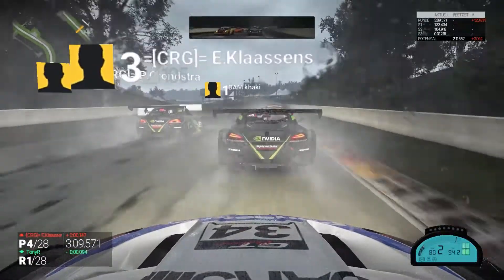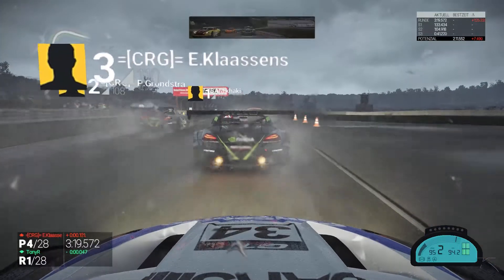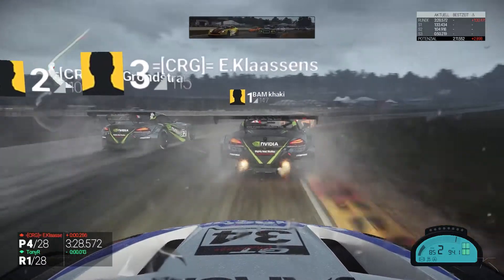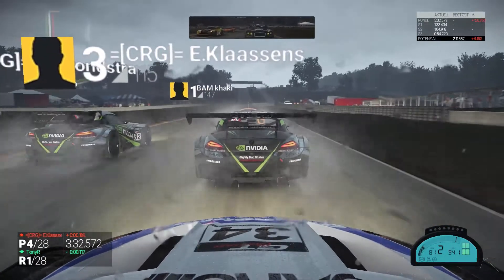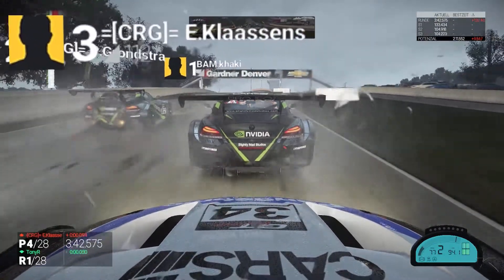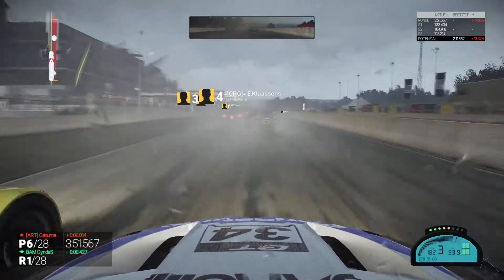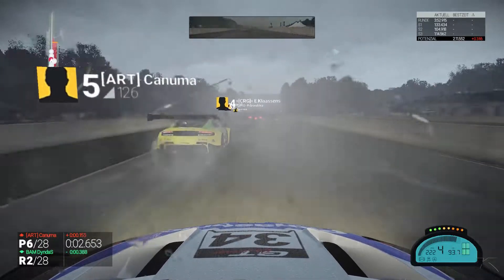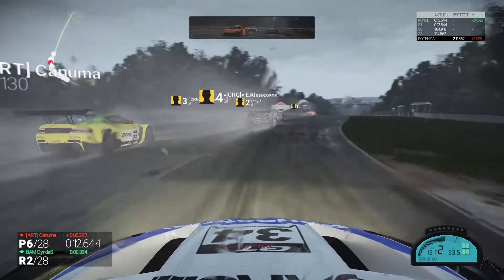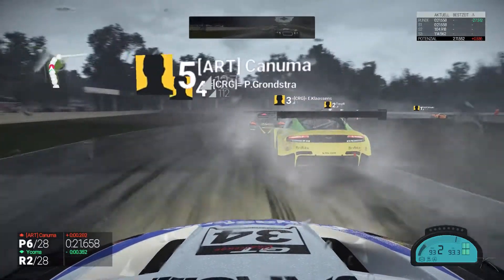Now we are jumping to the end of the formation lap, already in our formation. You can see the Setforce in front of us and Tony R on our left side, who should be side by side with Klaassenz. This is a quite long track — around 4.2 miles or 6.5 kilometers — and we almost took 3 minutes and 45 seconds for the formation lap. Now Kaku is putting the throttle down. We had a bad start — Kanuma is already alongside us — but that was expected as he has an Aston Martin with superior top speed compared to our Z4. Still in P6, lifting slightly because I don't want to go side by side with Kanuma, the championship leader.